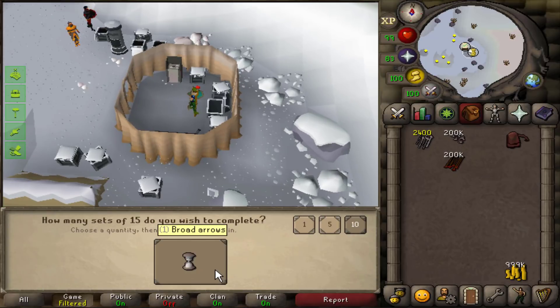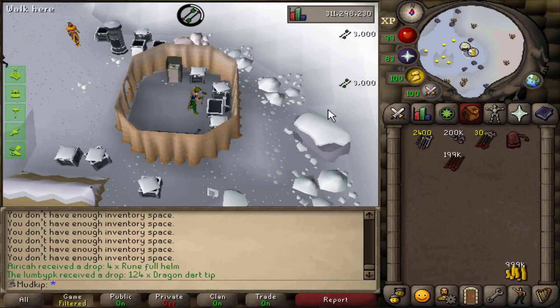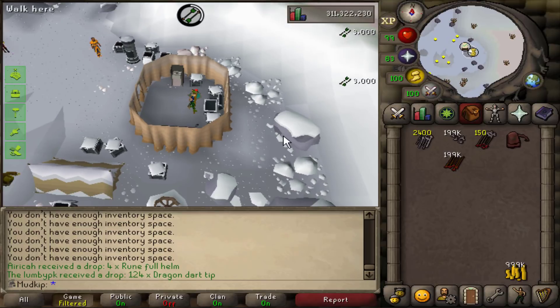I just want to make one set really quick right here. Look at that — 3,000 XP each! That's crazy, just for doing nothing and you get 3,000 XP. It's so easy.